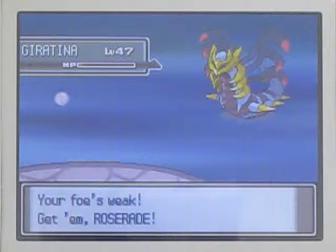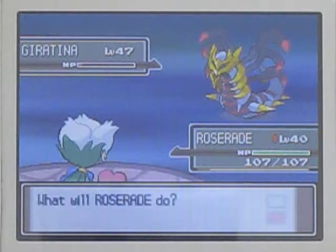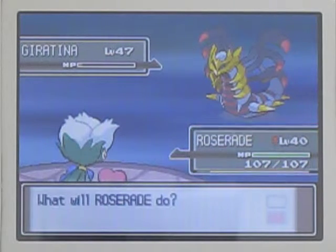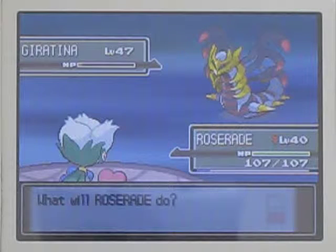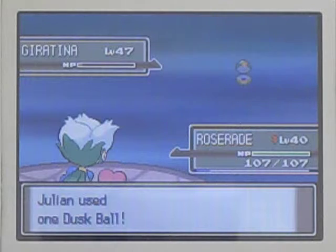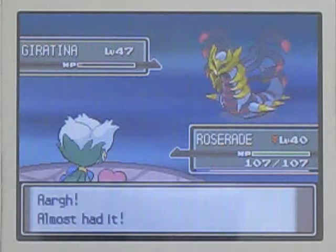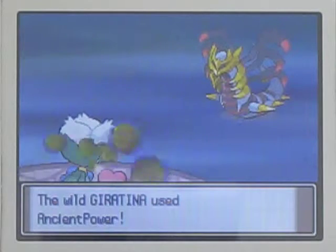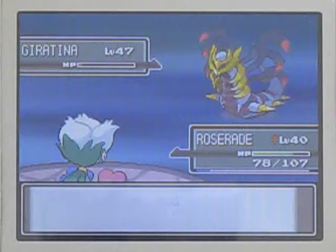I'm going to switch into Roserade. One risk with Roserade is that if Giratina attacks it with a physical move and it gets poisoned from it, that could be bad - I'll have to reset the game to make sure it doesn't get poisoned, because it'll just faint from it. Two Pokeballs and both have shaken - that's not bad. Ancient Power is not a physical-based attack, so I don't need to worry about poisoning from that.